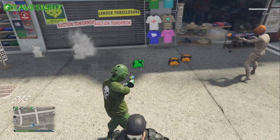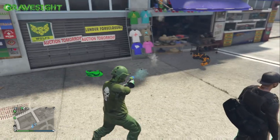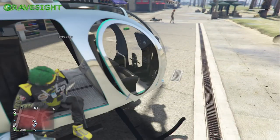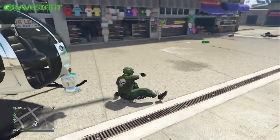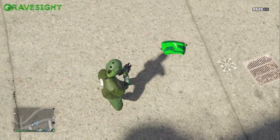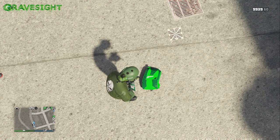We noticed this earlier when we were messing around and I happened to drop off one of my parachutes, and then my friend was like, 'Dude, you just dropped off the Sprunk parachute. How did you get the Sprunk parachute?' And I was like, 'I don't have the Sprunk parachute.' We basically did the math on it and figured out that somehow wearing the Halloween parachute and then when you glitch it out and take it off, it will actually turn into the Sprunk parachute. Now that technically has not been released yet into the game.